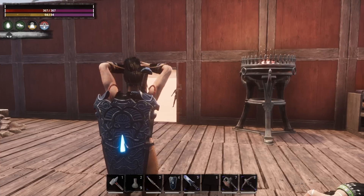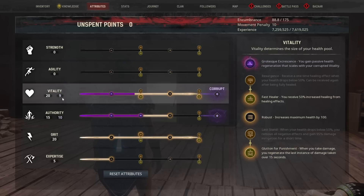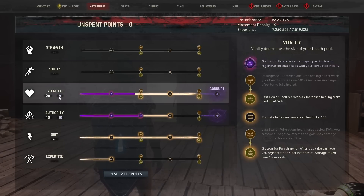For those of you who just want to see the attributes, that's the first thing we're going to look at, and then I'll get into explaining the rest of the build and why we've chosen the attributes we have. We're going to start off with 20 in Vitality — 9 of those are Corrupted — 15 in Authority with 10 Corrupted, 20 into Grit, and 5 into Expertise.